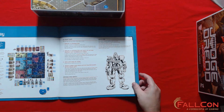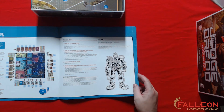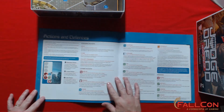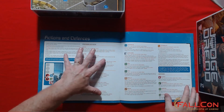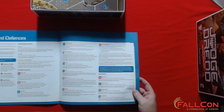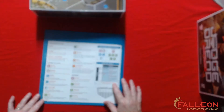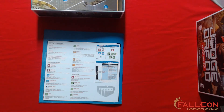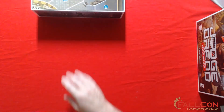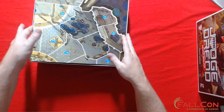The rulebook covers how to deal with damage, character death — not player death, that would be really bad — what various actions are available, offenses and defenses, and a reference for the various things that can go on in the game. All right, let's pop the board out and have a look at it.